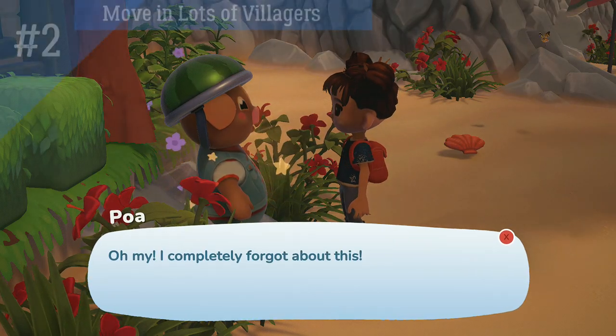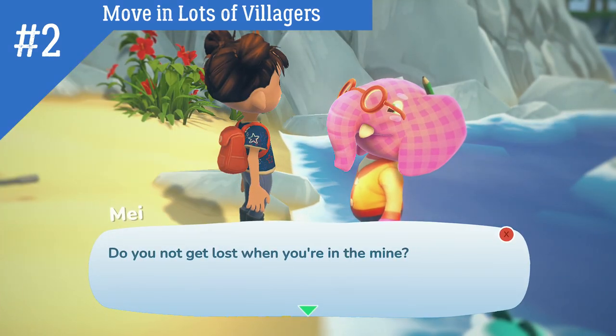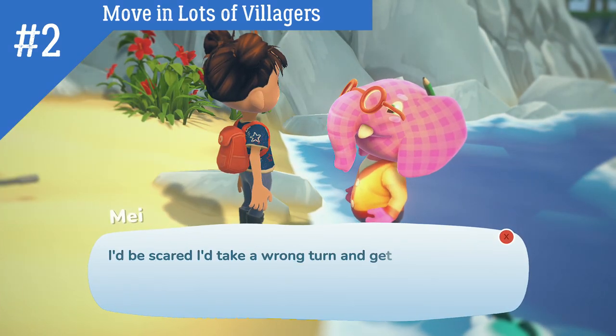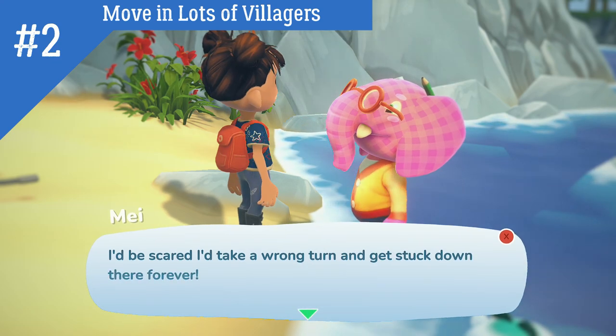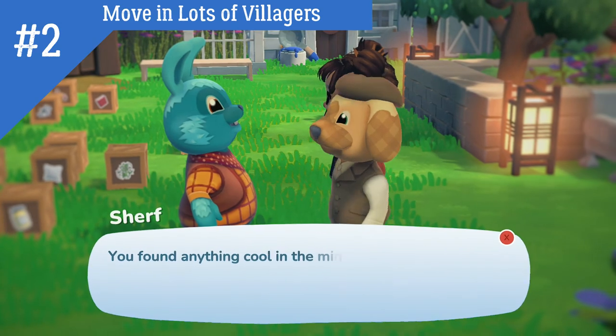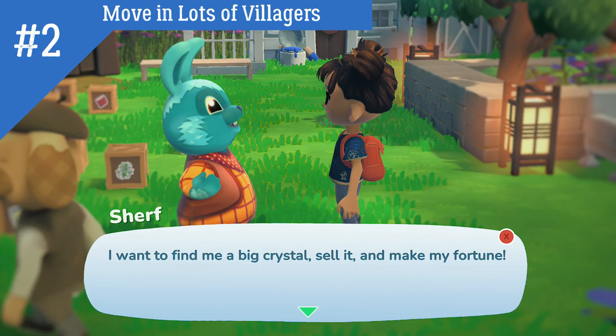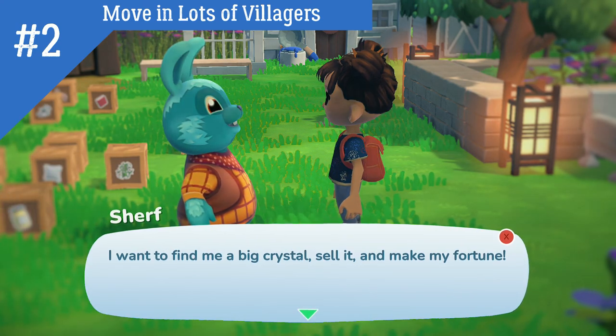Number 2. Move in lots of villagers. Until you get things unlocked, you may want to consider moving in every villager you come across. It gives a higher chance of a recipe to be given to you the more villagers you have to do requests for every day. Not to mention, you want to get those special NPCs to visit Oma's Inn so you can invite them into your town.